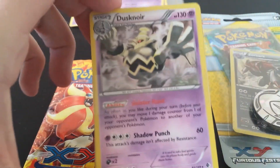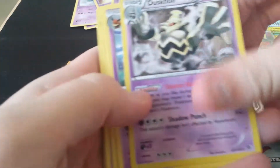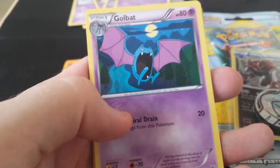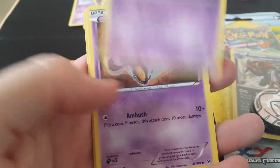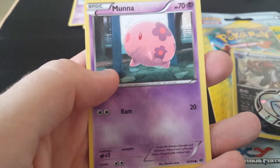And onto the Dusk Noir one — everyone loves Dusk Noir. So we've got Foil Dusk Noir, Espion, Dusklops, Golbat, Duskull, Zubat, Yamask, Elgium, Litwick, and Mooner.